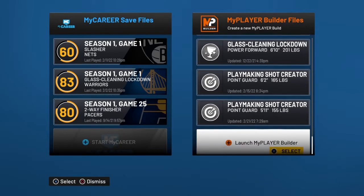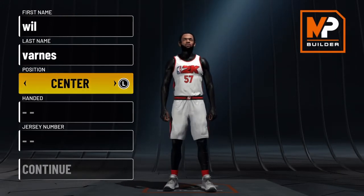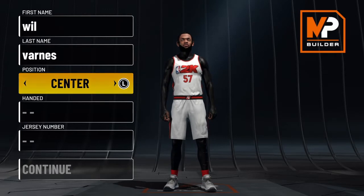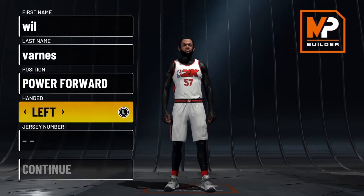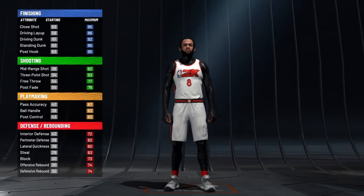Let's get straight into the build. Launch my player build — all this don't matter. For position, y'all are probably thinking power forward or center. Do not go center, because this build has 87 speed — that's how crazy this build is gonna be. Go power forward, that's literally the meta everybody's using for a center nowadays. Right and left hand don't matter, I'm just gonna go right hand. Jersey number don't matter, I'm just gonna go 8.